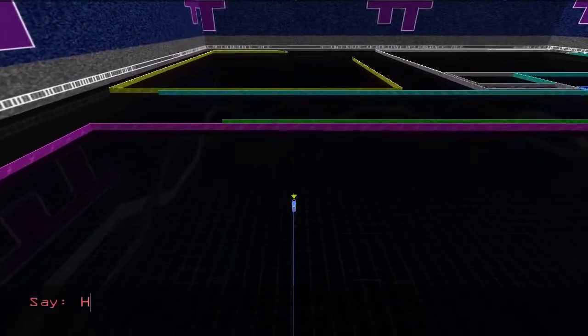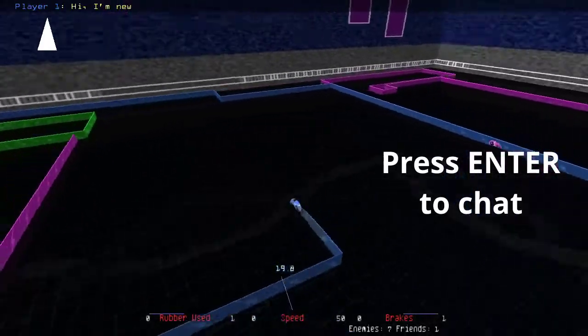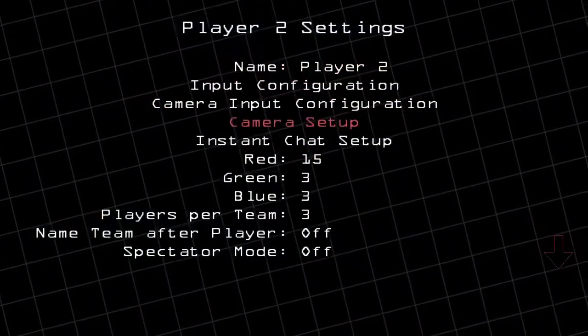RetroCycles has an in-game chat function. Press the Enter key to compose a message, then press Enter again to send it. Chat will appear at the top of the screen. Also, there are 25 customizable instant chats.